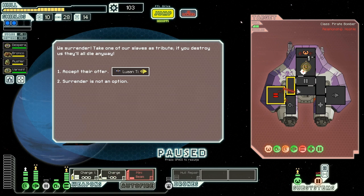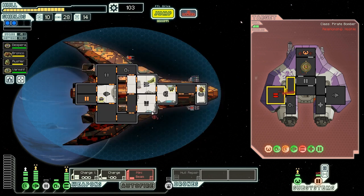That was weird — I clicked over here and it launched over that way. They surrender and offer us a slave as tribute, who is a maximum engine skill human named Luan Ti. But I don't really want any more humans at the moment — I need money and other resources pretty badly. So surrender is not an option for you. You are going to die.